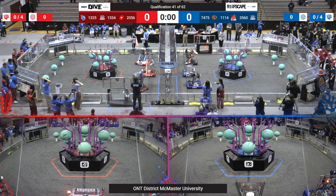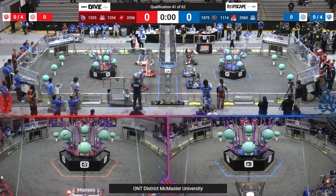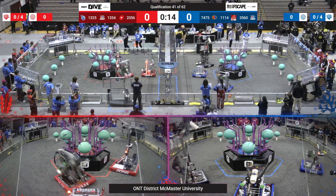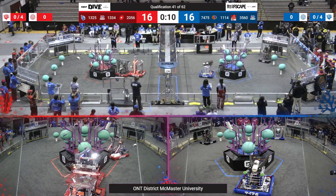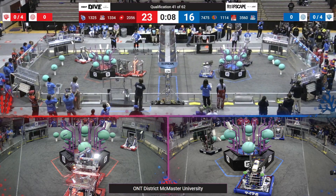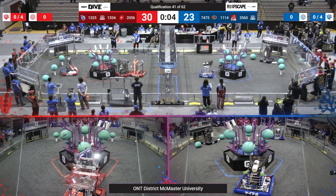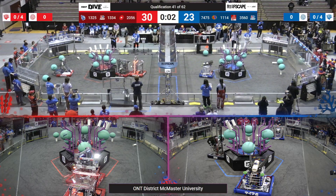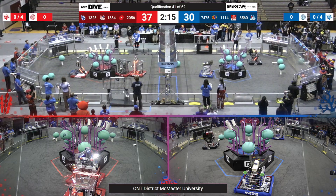Here we go, we have a green light, thumbs up, drivers behind the line, three two one go. Right away over on the blue alliance they're able to score one coral on level four, they go for another one. It looks like the red alliance is doing the same — 26 got three corals scored, they've got four corals scored. Will they get a fifth in time? Just out of time.